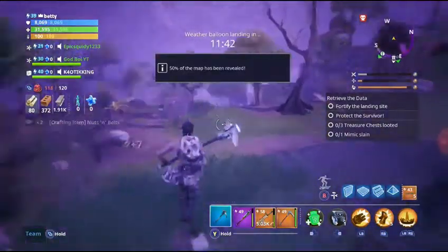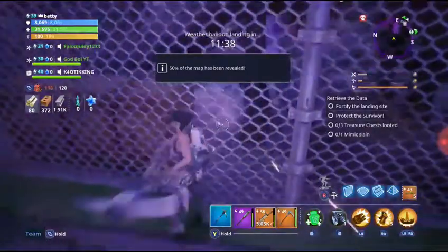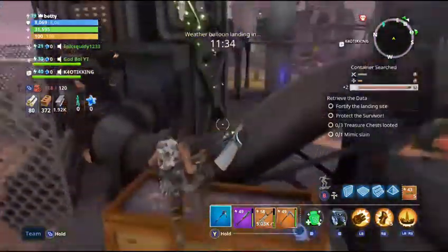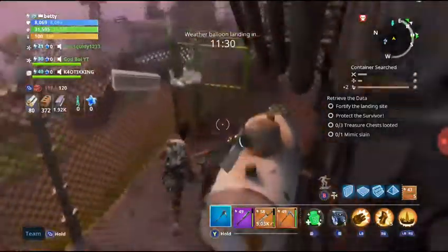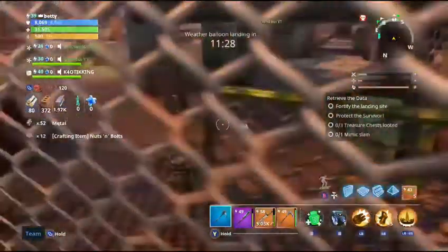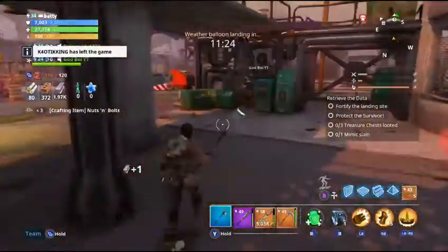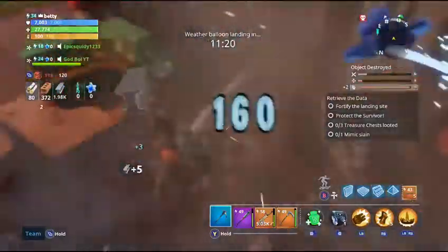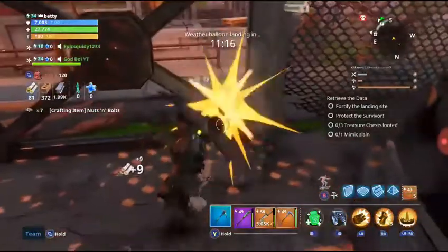Another way to get nuts and bolts is at encampments when it has the little metal thing - don't think it's just gonna give you metal, it'll give you nuts and bolts because it comes with metal. Like if you see brick, it's gonna give you rougher too because that's basically what's applying with it. And if you can find these little things, they'll give you a bunch of nuts and bolts and also give you rust, so that's just a bonus.